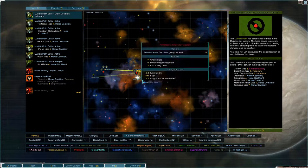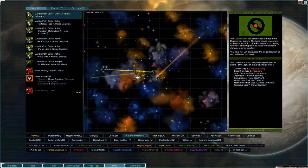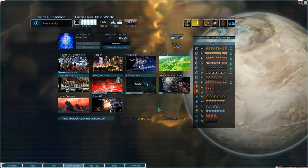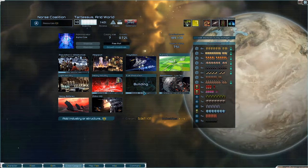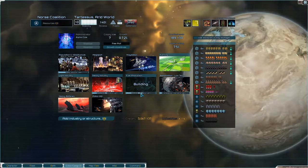Welcome back to Starsector, folks! We are down here in Exodus because I wanted to stick a synchrotron core into this fuel production, but the fuel production is not ready. I must have read it wrong, because I thought it said it was done in 6 days, and now it's 49 days.